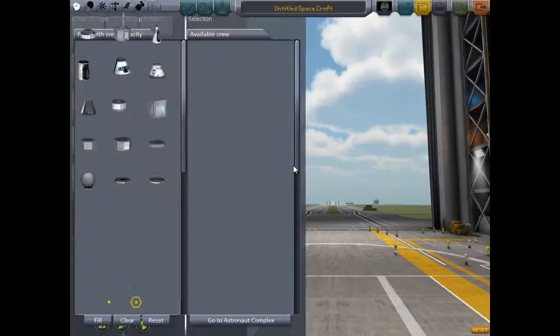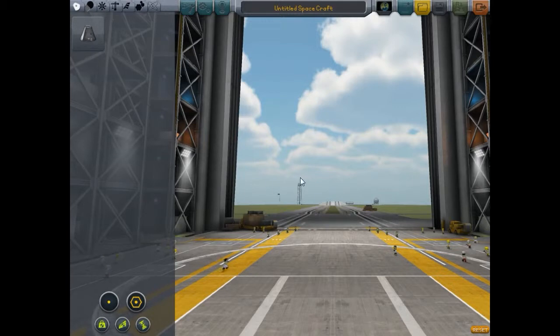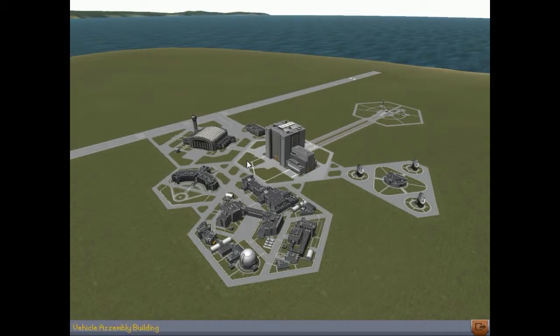Before we do that, let me give you a quick overview of what you're looking at here. It can be daunting. When I first started playing, I bounced around looking at everything to see what everything does. On this screen - your space center - this right here is your main hangar bay for building your rockets.